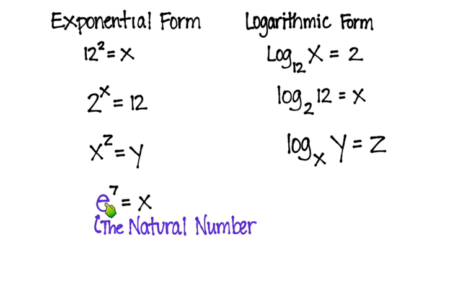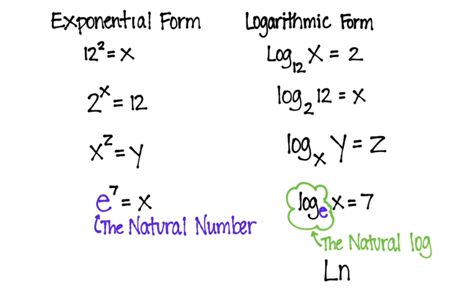Here's an exponential form with the natural number e: e to the 7. How would I write that logarithmically? We have log base e, the natural number, of value x, equals exponent 7. But similar to base 10, we have a special way of writing this — it's called the natural log, written as LN. You can write capital L or lowercase l. So: natural log of x equals 7. This is how you write that exponential equation in logarithmic form.